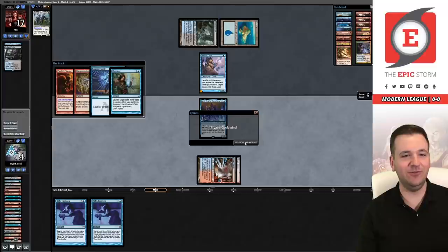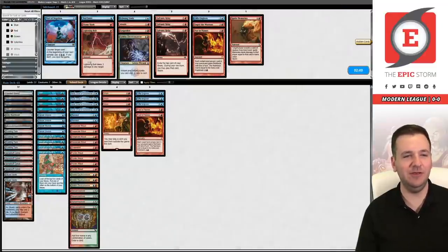It looks like they have a counterspell targeting Past in Flames — let's Remand that. We've gotten Game 1 from Mill. This is a nightmare matchup and we just blew them out of the water — no thanks to Wish specifically, a little bit of luck. Do we want to change anything?